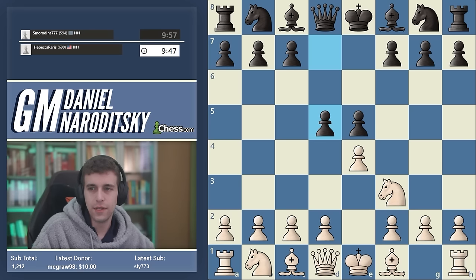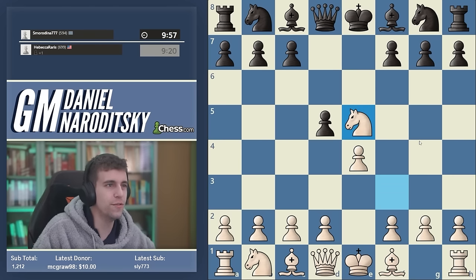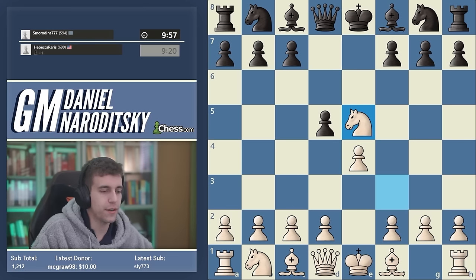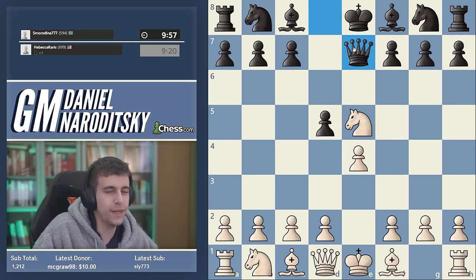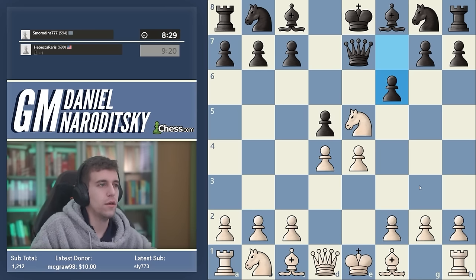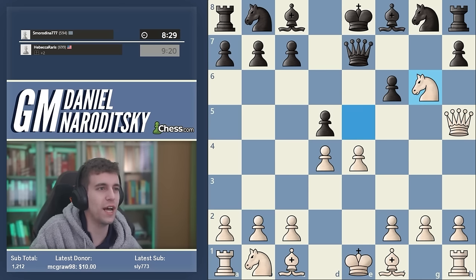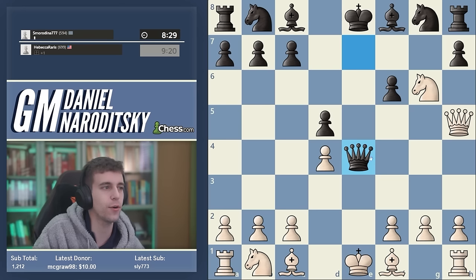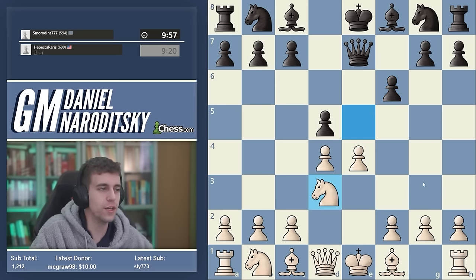After knight takes e5, d takes e4 is not the main move. Black's main move is bishop d6. If black plays queen e7 here, we go d4 and cement the knight on e5. If black plays f6, a lot of you will immediately think puzzle rush pattern — queen h5 and knight takes g6. But you have to apply these patterns very carefully: this actually loses a piece to queen takes e4, and the queen comes back to take the knight.